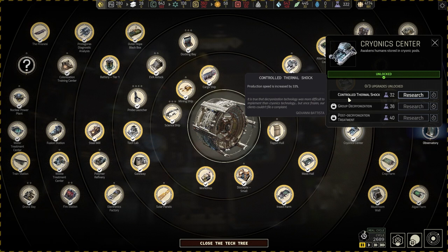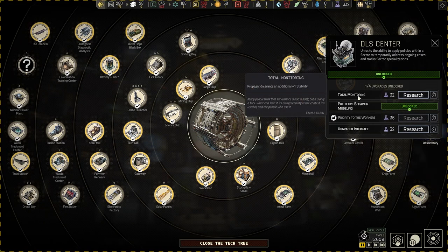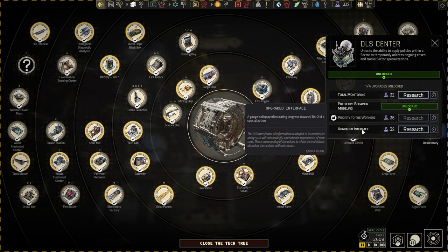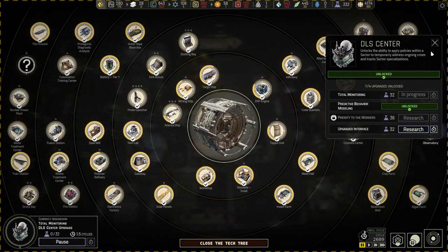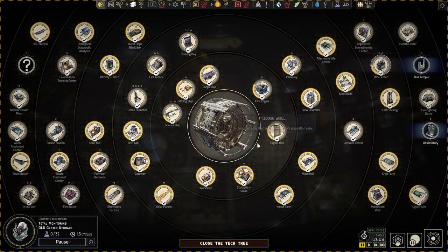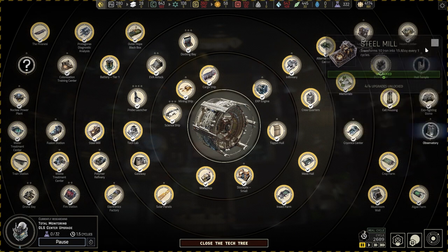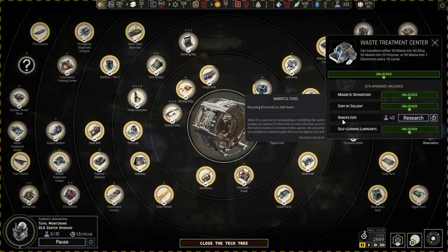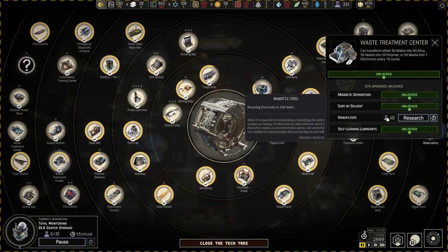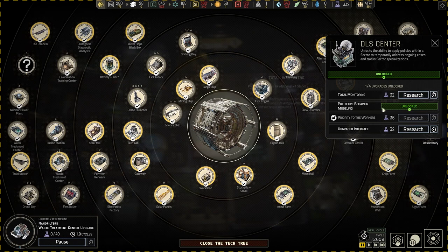Cryonic center - DLS center, additional plus one stability - yeah, let's do that. I maxed out on the steel mill stuff. Waste treatment center recycling - electronics 20% faster. Let's do that and let's do this.